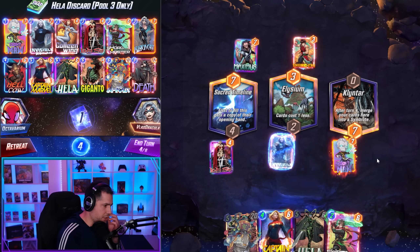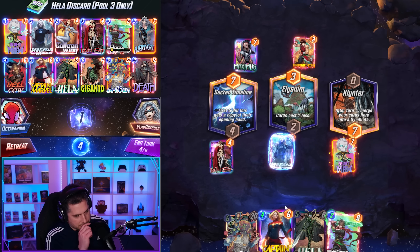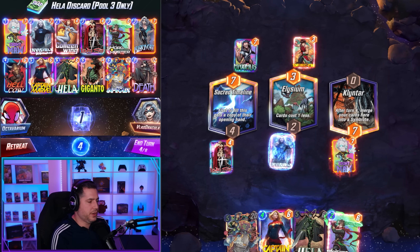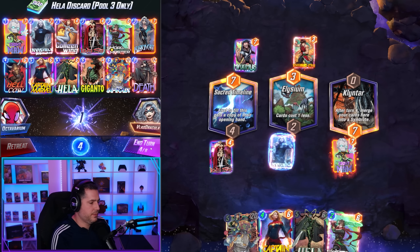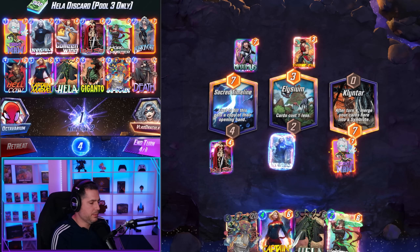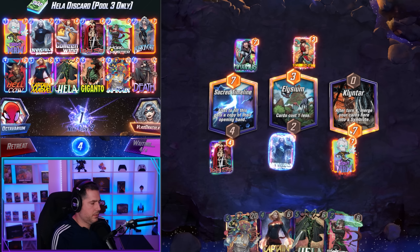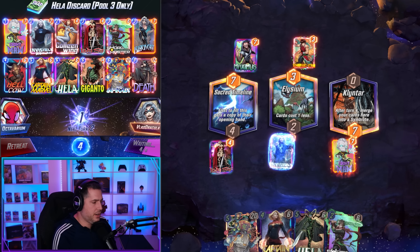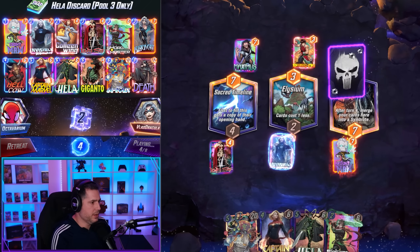Just casually throwing out Shang-Chi — that's wild. I might actually skip this turn. Skipping this turn for a guaranteed Infinite play might actually be nice. He already played Shang-Chi. The only problem is we can't control the Hela discard so we have to be careful. We really want Hellcow drawn or Culling Wing.